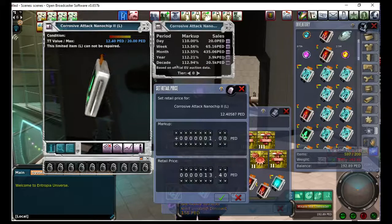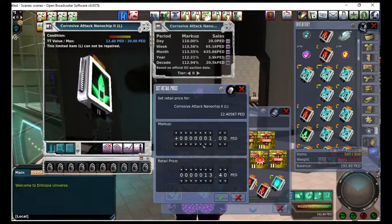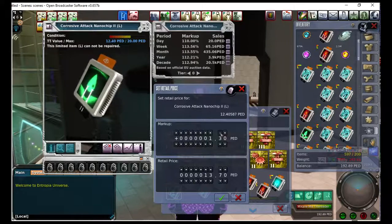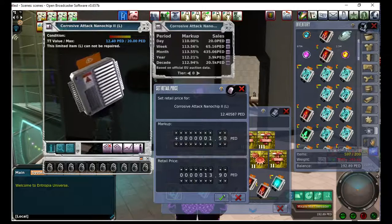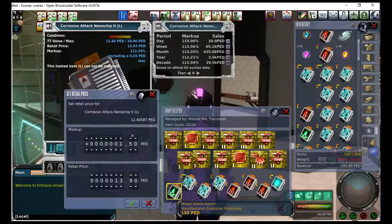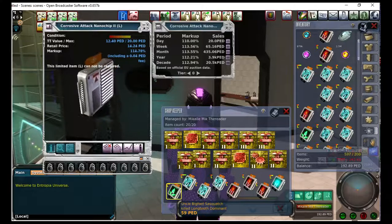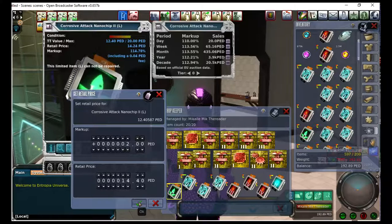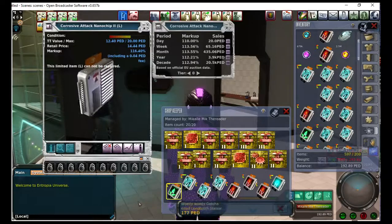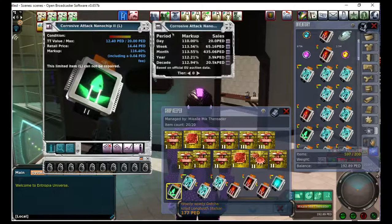My TT value is 12.40, so $1.24 would be 10%. So I'm going to try like $1.50 and see what percentage that puts me at. That gives me 112% — I want to go a little higher. This is where my math skills suck. I just kind of guess until I get it where I want it. If you're shopping in my store and you see me pricing stuff, just wait for me to click okay — it's probably too low a price, you can snatch it quick. I'm going to put it at 116% and see how it does.